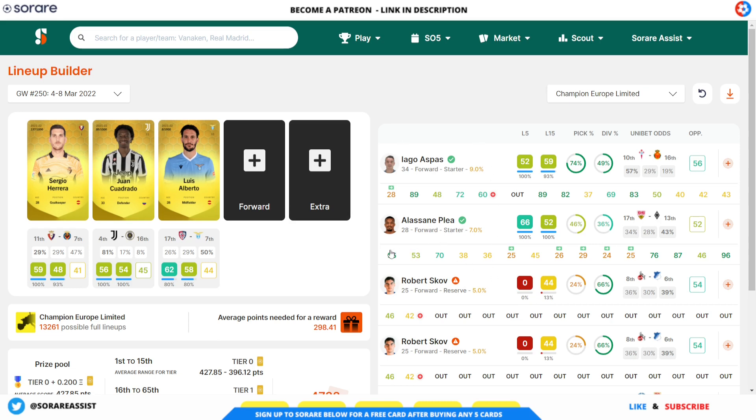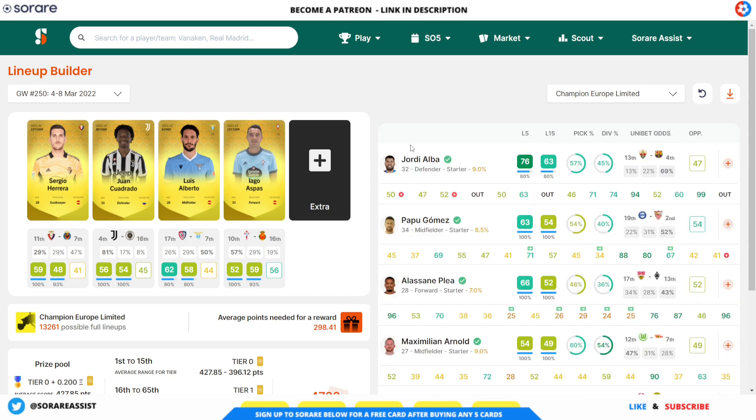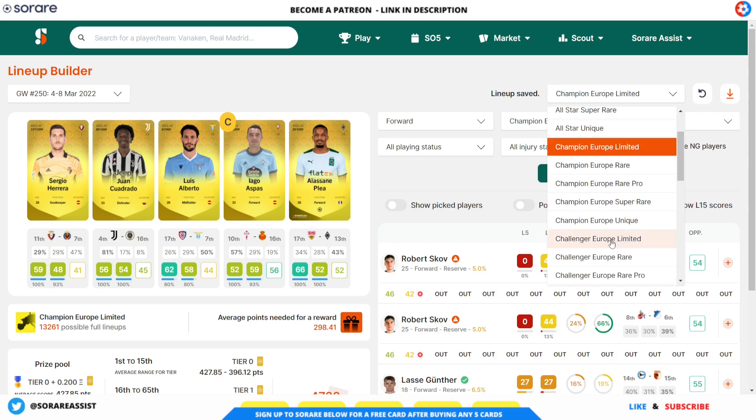For forwards, I've got Alexandra Plea and Aspas. I'm going to go with Aspas — they seem to have the most favourable fixture. The extra slot is between Plea, Jordi Alba, and Maximiliano-Arnold. Plea has been on absolutely fantastic form, so I'm going to go with Alexandra Plea there. In terms of the captain, Aspas is probably due a goal — he hasn't scored in the last few games — and they've got a pretty easy fixture at home to Mallorca. So I'm going with Aspas as my captain and saving that team.